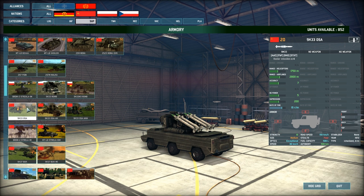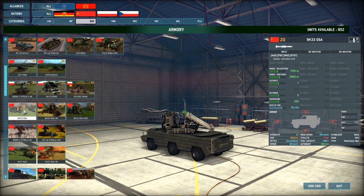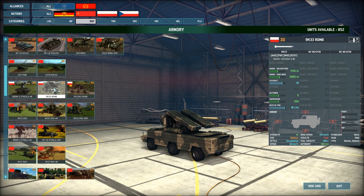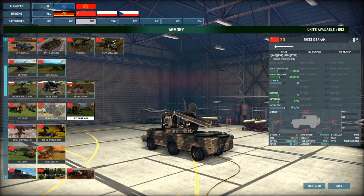Then we have the 9K33 OSA, which is a cheaper radar version of the ROM. It uses the 9M33 missile system but lacks accuracy — you're losing 3 accuracy compared to the ROM — and rate of fire, firing 3 rounds per minute less. It only has 4 missiles as well. The ROM and OSA AK are essentially the same for both sides — one's Polish and one's Russian.